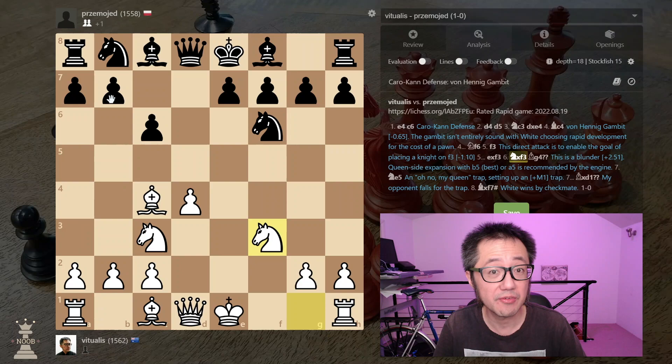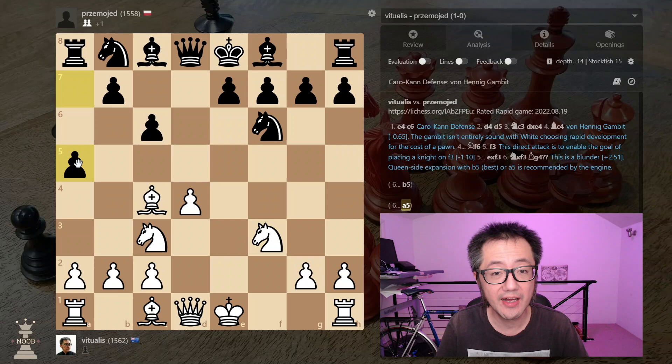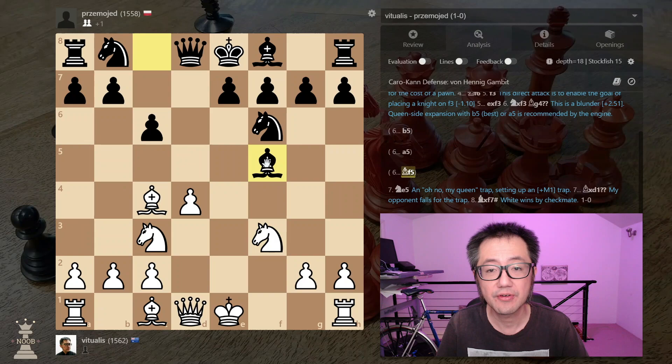Better moves have a theme of queenside expansion. For example, b5 is the best move, but a5 is also perfectly good, or just developing the bishop to its natural square f5, rather than something very aggressive. Any of these moves — b5, a5, bishop f5 — black is ahead. It's ahead by about minus one, and us with the white pieces, we just have to deal with it and try to win with good chess.